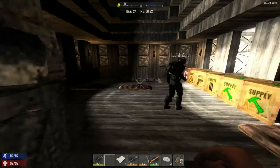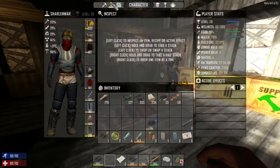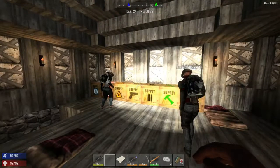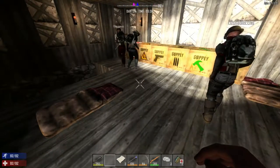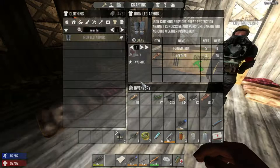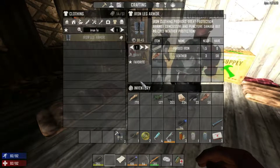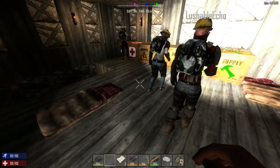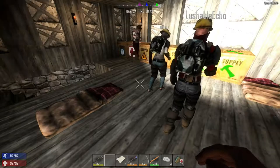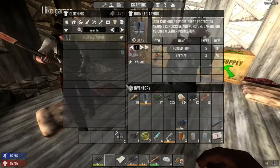What quality is the iron leg armor? If it's good quality you can make another set. I'm wearing ones that are 80 quality so I'll remake the gloves as well. Those boots were like 200 — that's pretty good. The one I'm wearing is 218 so we should make new ones. I also have no chest armor and my arms are plant fiber.